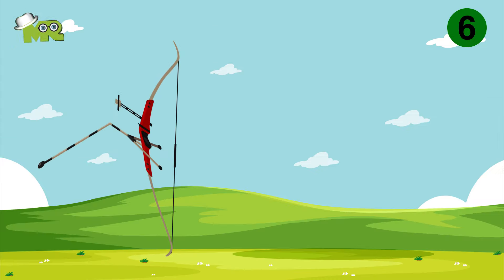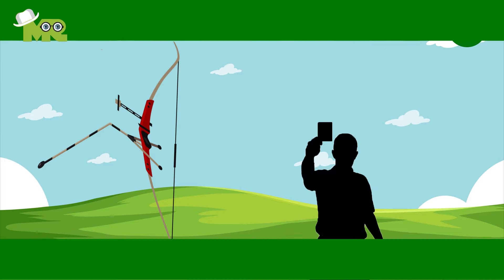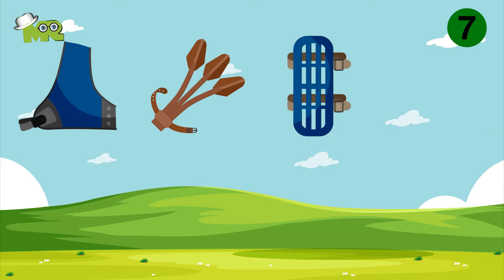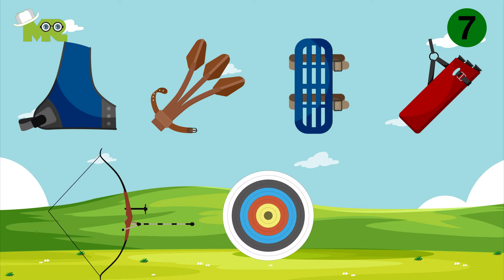Rule 6: Remember, in case your equipment is damaged, don't freak out. You can make an appeal to the judge for the damaged equipment to be replaced or fixed. Rule 7: You must adhere to all official rules in terms of equipment you are using, with the main emphasis being on using no equipment or accessories that would give you an unfair advantage over your opponent.